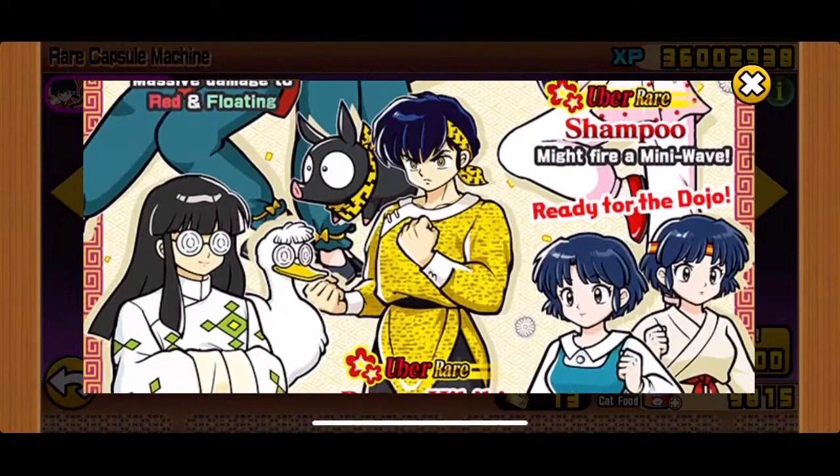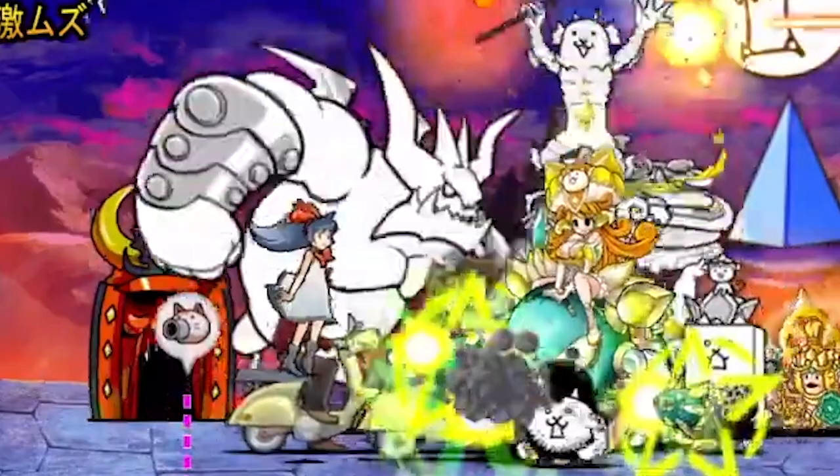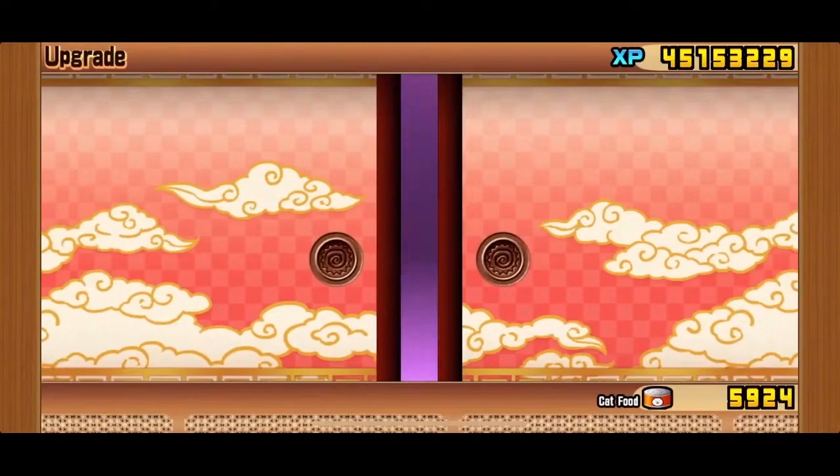Collabs are special events that appear about once a month. They are typically from a video game or anime and have unique stages that you can complete for decent or amazing rewards like XP, cat food, and items. You can also obtain units from collabs, either from a collab stage or in the gacha.